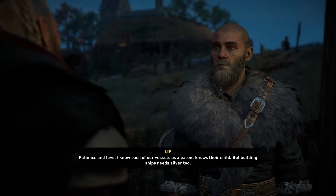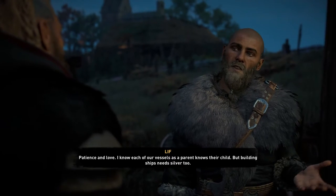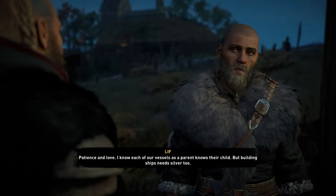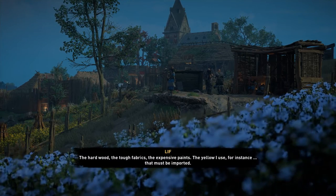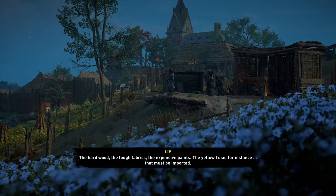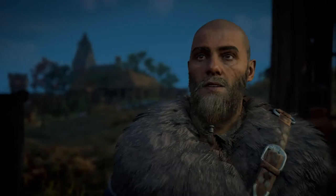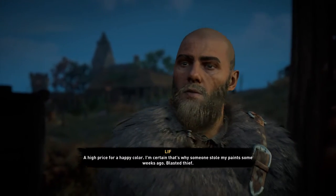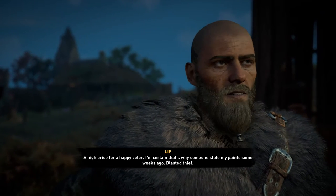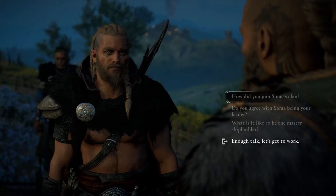Leif continues about ship building: 'I know each of our vessels as a parent knows their child, but building ships needs silver too — the hard wood, tough fabrics, expensive paints. The yellow I use must be imported, a high price for a happy color. I'm certain that's why someone stole my paint some weeks ago. Blasted thief.' I wonder if there'll be a mission to find his thief later.